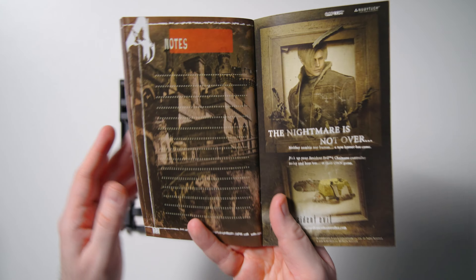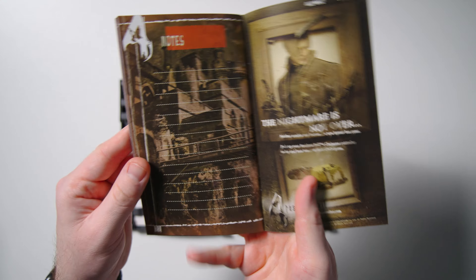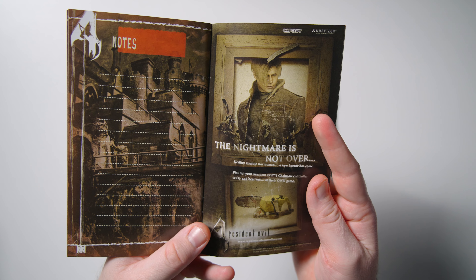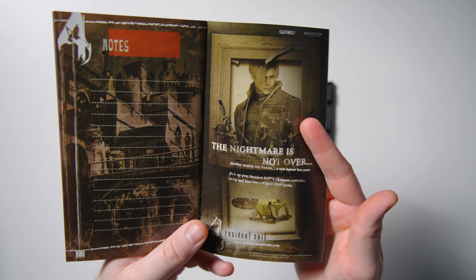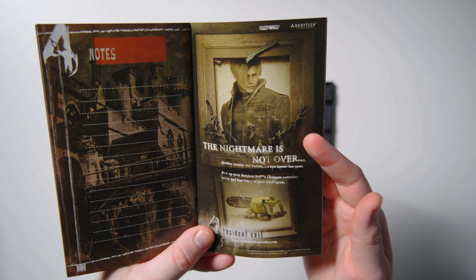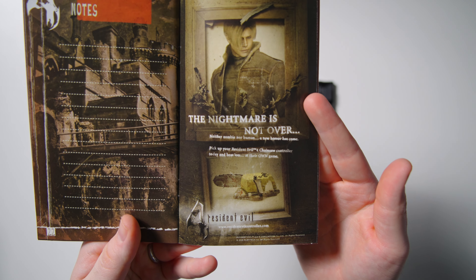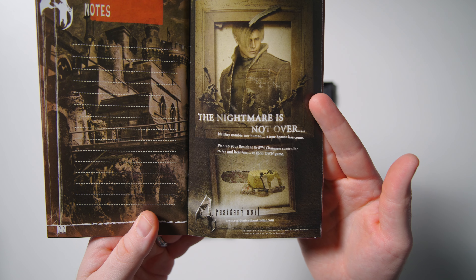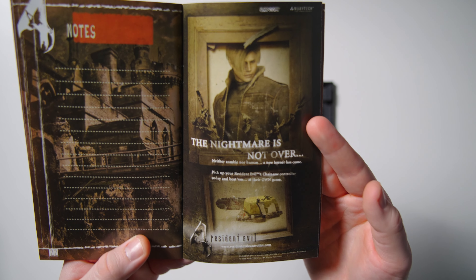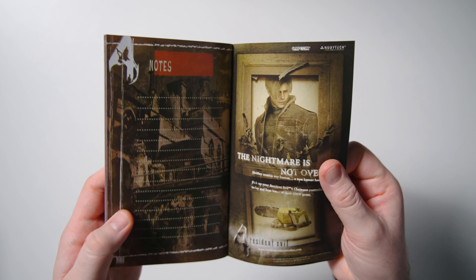The notes section — because you got to take notes. Look at that — if you're writing with black ink, good luck reading that. You need a white Sharpie to write your notes down on this. And this is maybe the biggest regret of my gaming career here: 'The nightmare is not over. Neither zombie nor human. A new horror has come. Pick up your Resident Evil 4 chainsaw controller today and beat them at their own game.' Look at that thing. This controller is so hard to get now. They are so expensive. It became a total collector's item. And it's just a GameCube controller shaped like a damn chainsaw. How cool is that? That's the coolest freaking thing. I want one of those so bad.